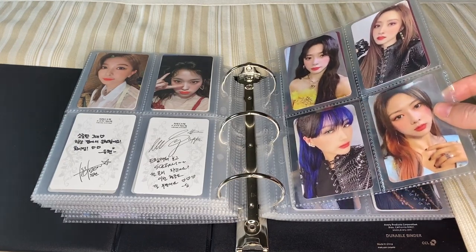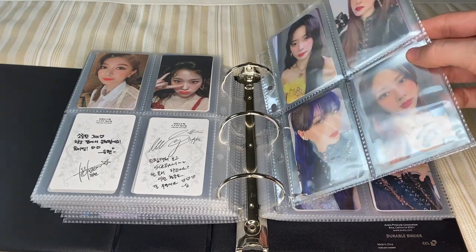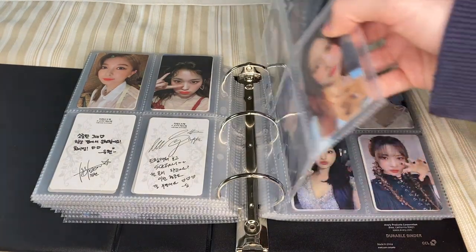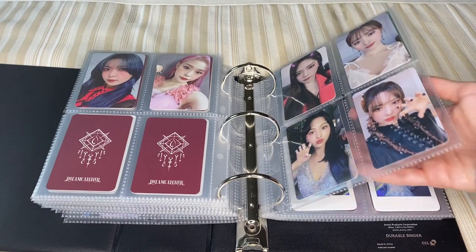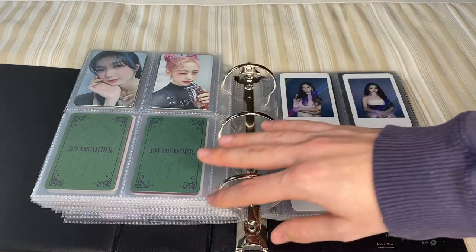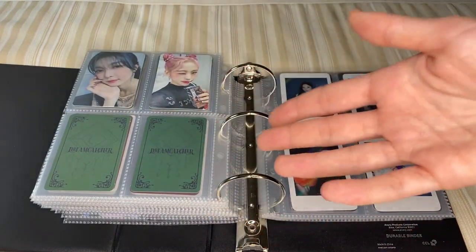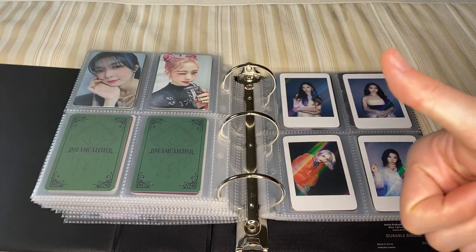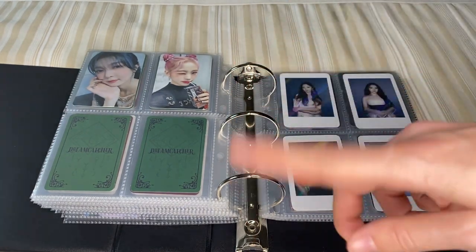The only ones I'm still debating on — they're only in this binder — are my Dystopia Lose Myself pre-order benefits, so we have the K-Town and the My Music Taste. I'm not sure about the rest of them, so I didn't do pages for them just so I wasn't wasting pages. But I'm still working on that. If you want to see the complete collection, I do have the video for the complete Dystopia Lose Myself collection, as well as my most previous flip-through.